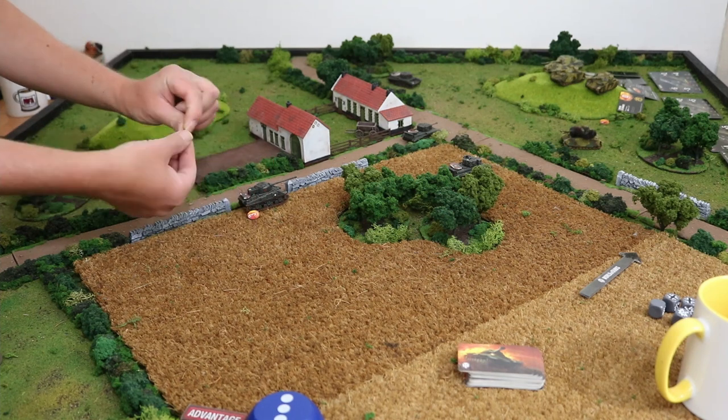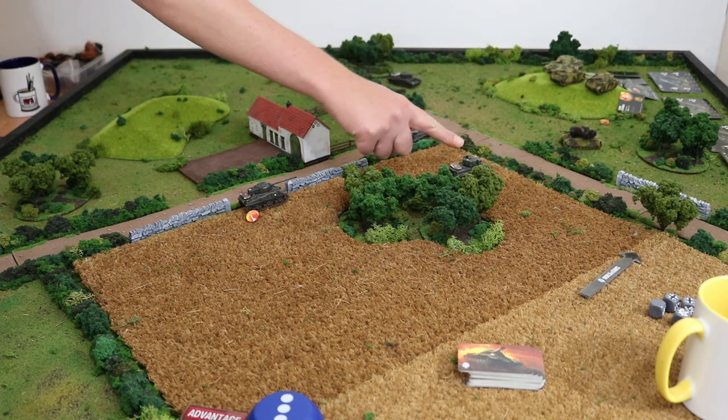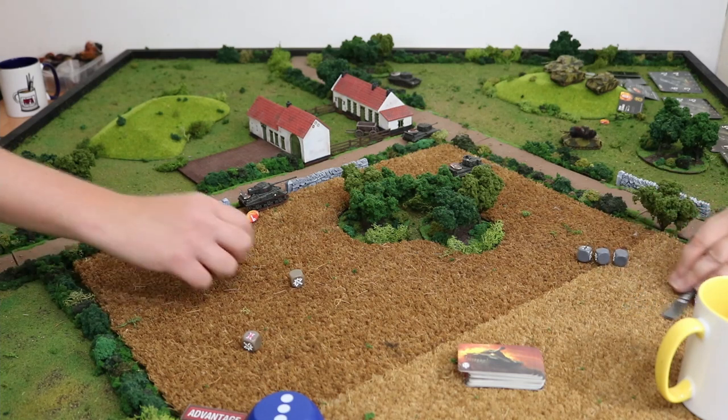I'm already thinking about how much I get hammered by the fact that you out-initiative me. That's a big thing — it's what makes the Cromwell so expensive; it's been the key thing in all the battles against these Cromwells. So that's four damage points. Your Cromwells are going to shoot first — initiative of eight versus seven. Let's do this one on the end tank — firepower four.